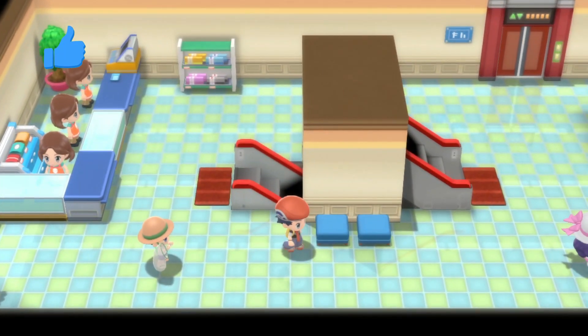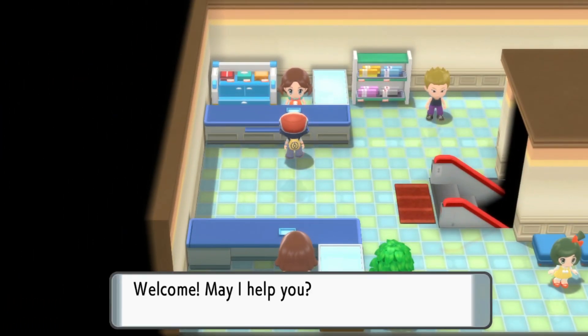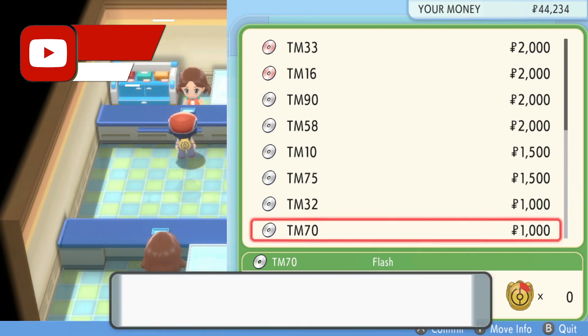Now once you get up there, you're going to see two clerks you can talk to. You're going to want to talk to the upper one instead of the lower one, and then all the way at the bottom of her inventory, you can get TM70 Flash for 1,000 Poke Dollars, which is a bargain.